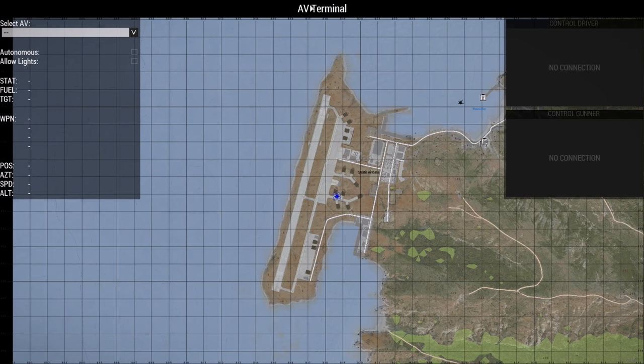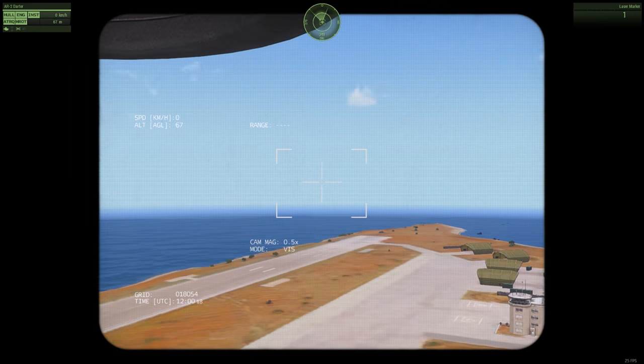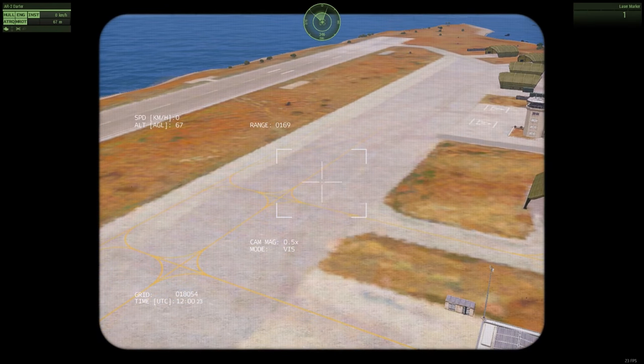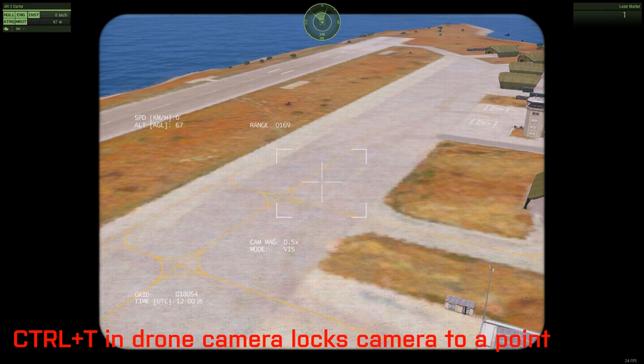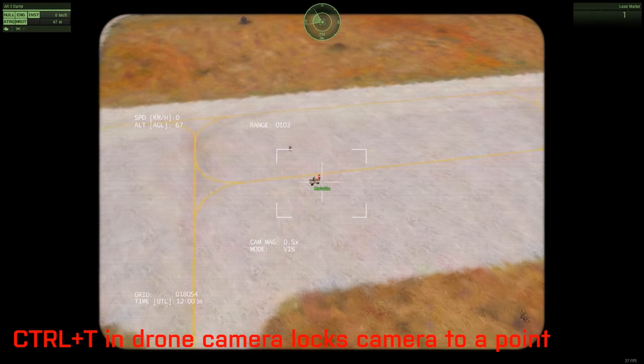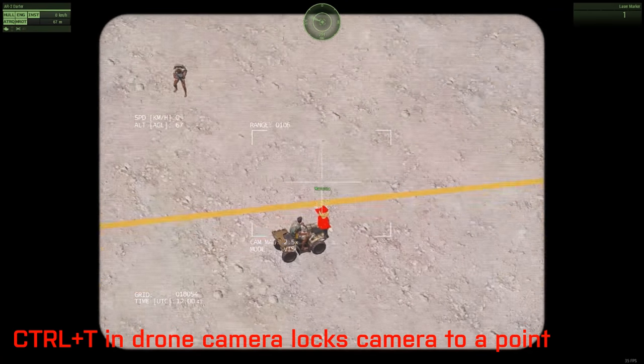This next thing: I'm in the UAV terminal, so I'm going to select my UAV and do control gunner. Now I'm in the camera of the drone — it's moving around. But if I do control and T, that'll lock the camera's position, so I can't move the mouse around. If the drone were moving, it would stay viewing this position — good if you want to stay looking at something. It'll also work on vehicles — do control and T on a vehicle or a person and it'll lock into position.